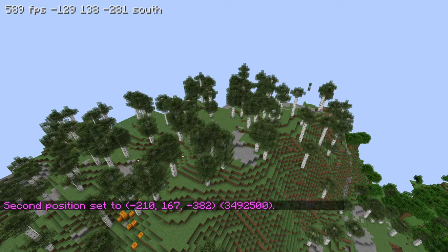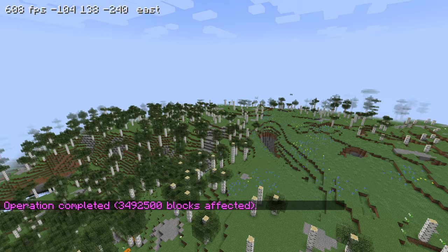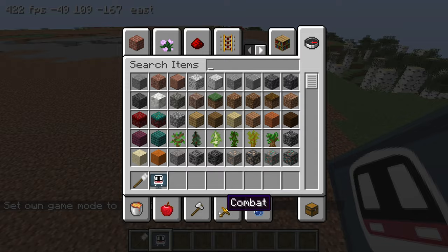Let's start by clearing out all the trees with WorldEdit and make this terrain a little flatter so that we have more space to work with. Okay, that didn't really clear out enough trees, let's try this again - go a little bit lower and try this again. There we go, that looks good. Now let me grab myself a wooden axe.